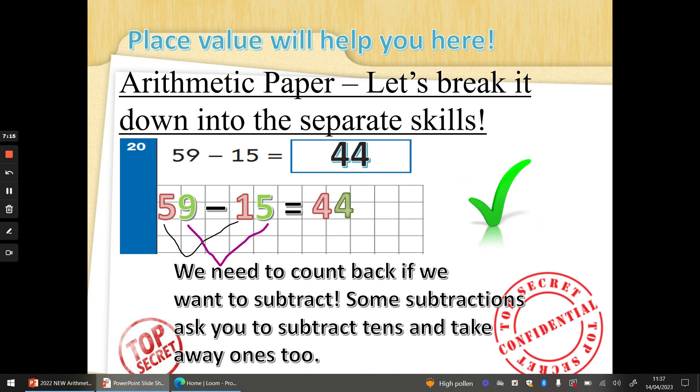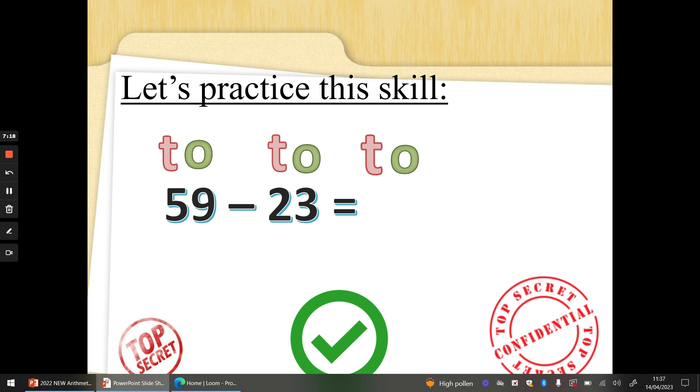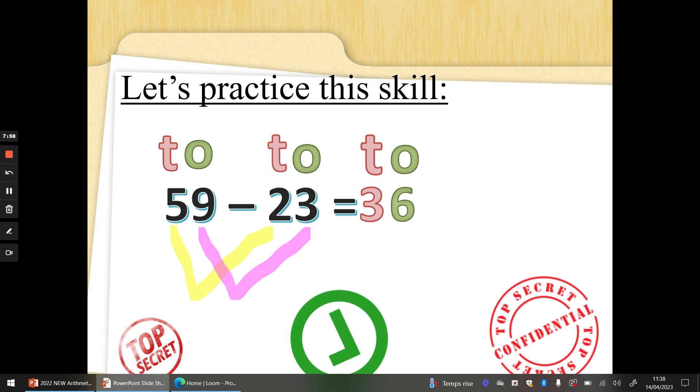Let's practice some of these together — pause the video if you ever need more thinking time. So 59 take away 23. Before I even start, I've done T and O above every number, including where the answer goes, because that will help me not get mixed up. Let's look at the 10s: 5 take away 2 is 3 tens. Now the 1s: 9 take away 3 — three fingers up if you're not sure. 9, 8, 7, 6 ones. So the answer is 36. Fantastic, well done.